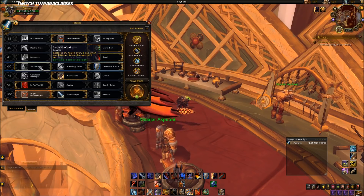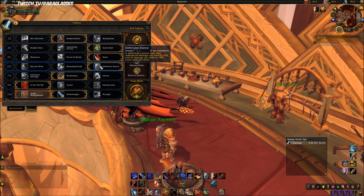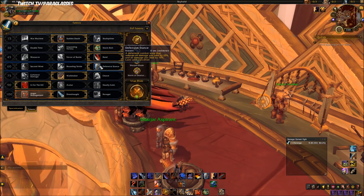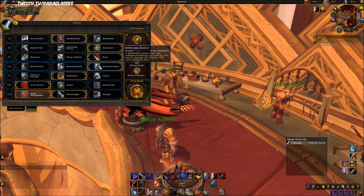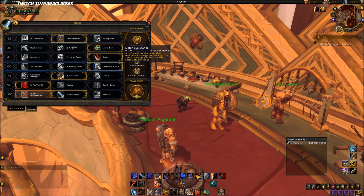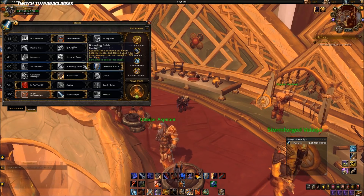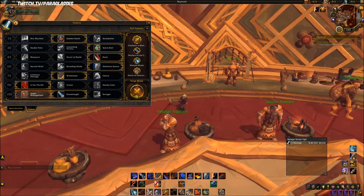Second Wind generates health after you're out of combat for five seconds. There's also Defensive Stance, which now reduces damage you take by 20 percent, and the damage penalty has been reduced from 20 percent down to 10 percent, so good job Blizz.